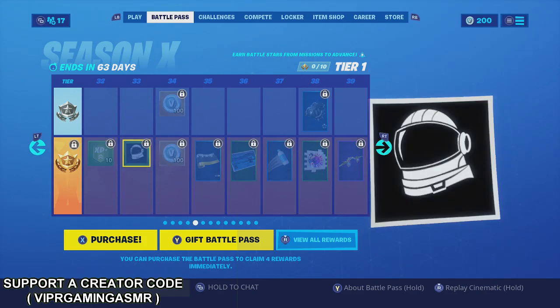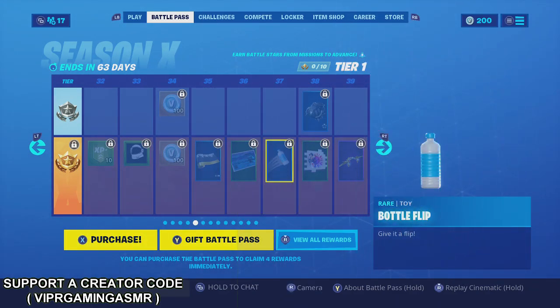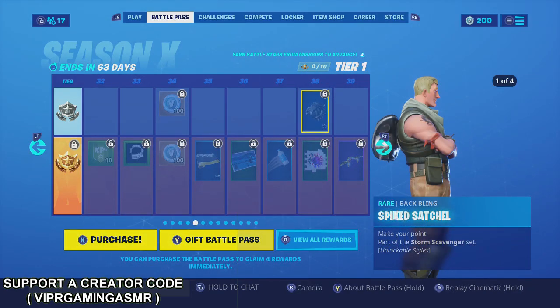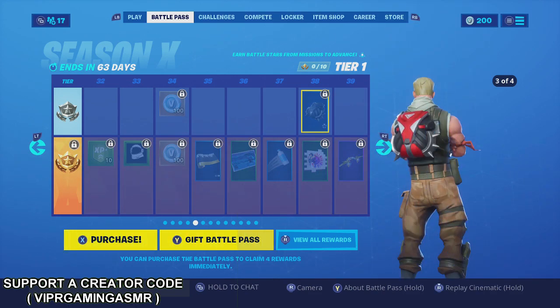Oh snap, okay — that's nice. These pickaxes — wait, why is it not showing it? I guess you actually have to do it in-game. That's lit. I wonder — will they make you just land in the bottle every time, or will you miss sometimes? You'll probably end up landing it every time. Oh, you got four different styles — okay, the first one's already looking better.